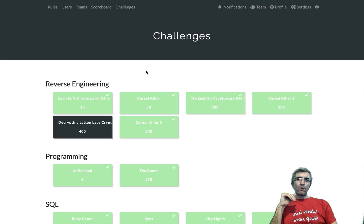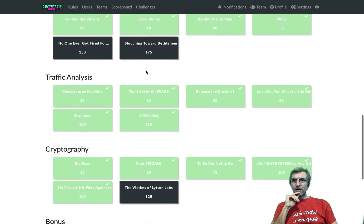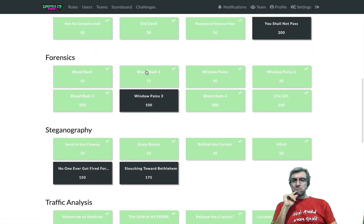You can see sometimes how easy it is to start. It has lots of areas — traffic analysis, cryptography — and as you can see our team is doing great, practically solving everything.